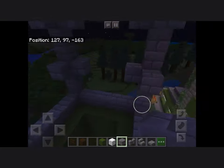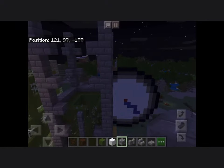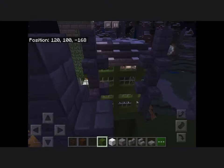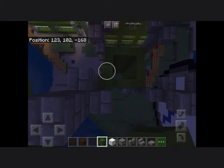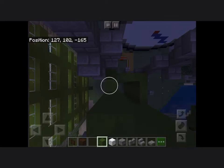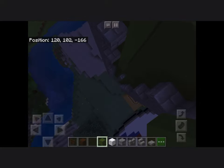I add more layers to it but always keep two at the top because I want to make it taller than the house — I want it to be the tallest build. The spike roof alone wouldn't have been tall enough to stand out, so I added around seven more layers. At this point I do realize that adding those extra layers takes more building time and effort.